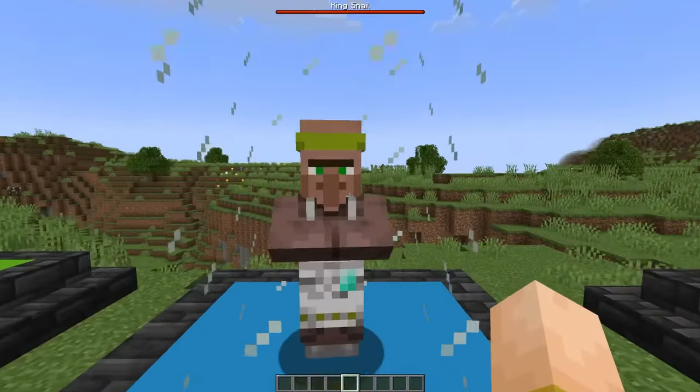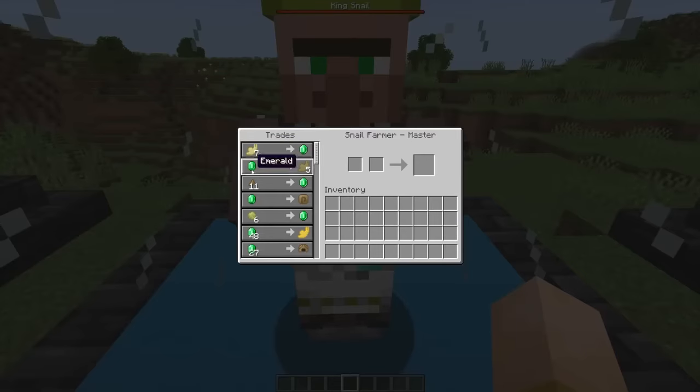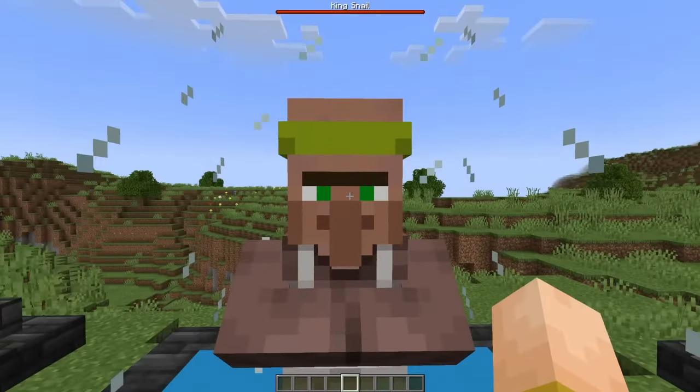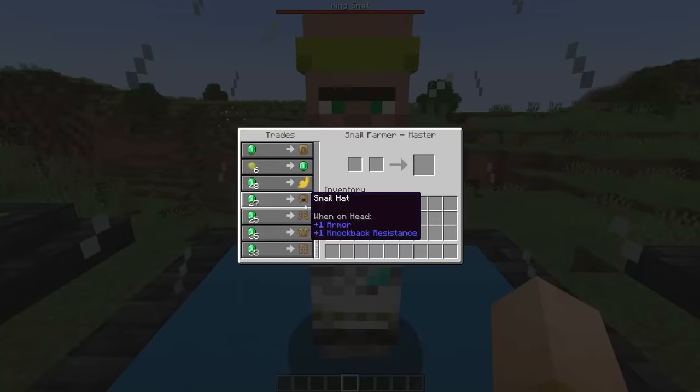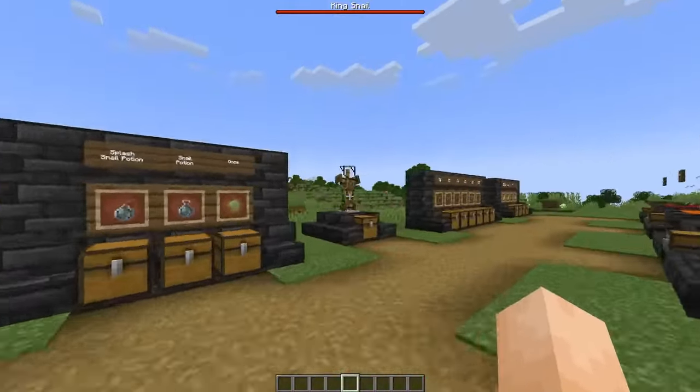The last thing I added is the snail research table, which gives you the villager profession snail farmer. The trades are relatively simple: you can give 7 raw snail to get 5 escargot, or give 11 snail shell shards to get one full snail shell. You can trade ooze for emeralds, and you can get golden escargot — basically golden apples — for emeralds. It seems like a lot of emeralds at first, but by endgame with good trades, it's actually pretty cheap. He also sells the full snail armor set.